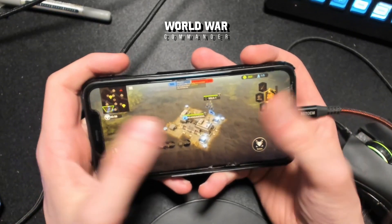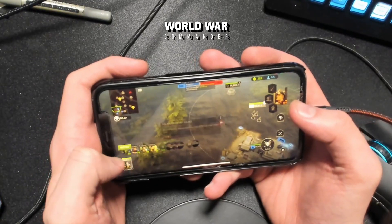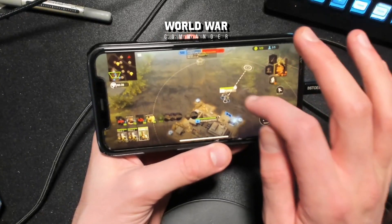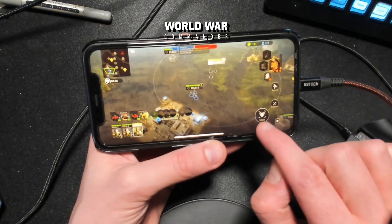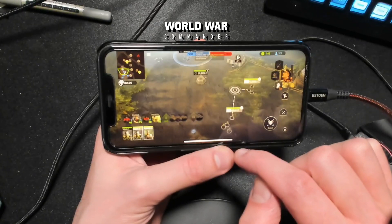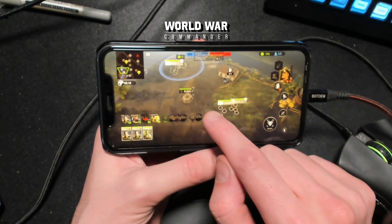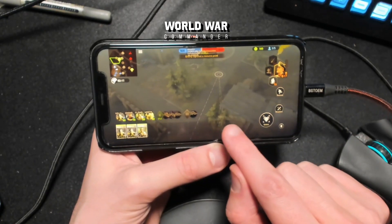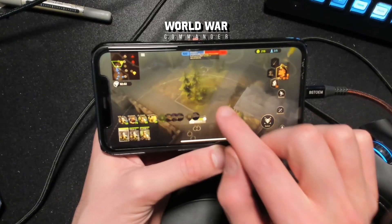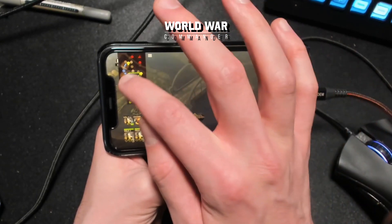Let's jump into a match and I'll show you how I micro using my thumbs. We've got our first unit — I'd click my Volksgrenadier squad and move them over here, then recruit more units. I might get some flamethrowers out, and sometimes I hold my hand like this to micro more easily. To select multiple units on screen, press this button and it selects every available unit visible on screen. You can deselect by selecting something else, and then pressing the button again will re-select those squads. You can also navigate using the minimap in the top-left corner.